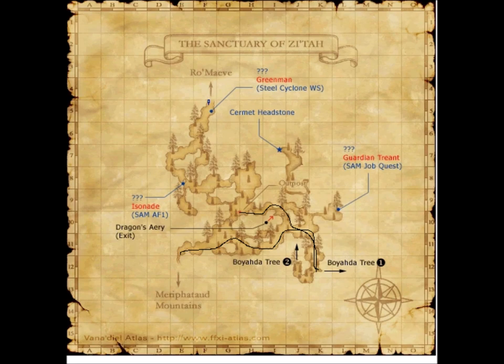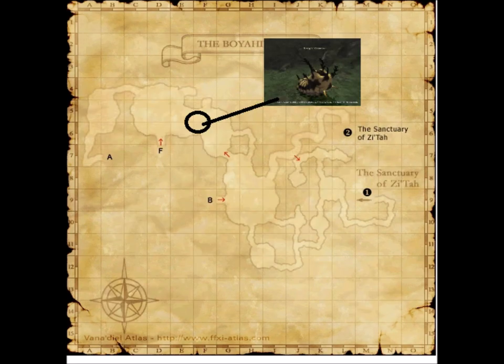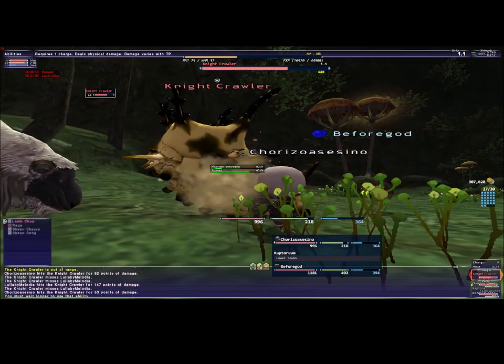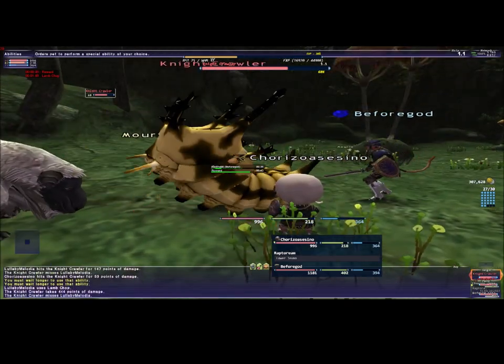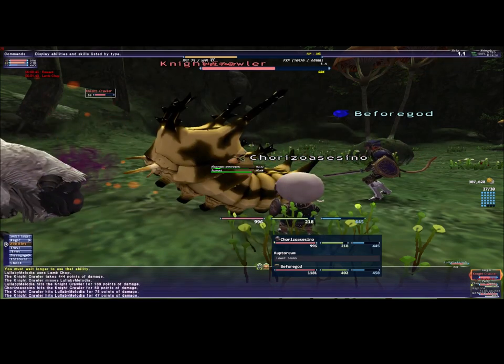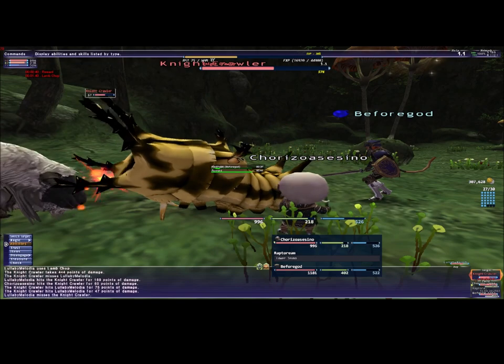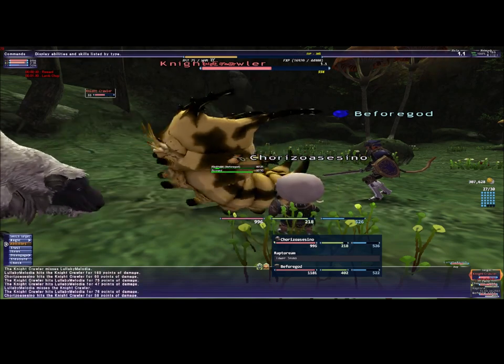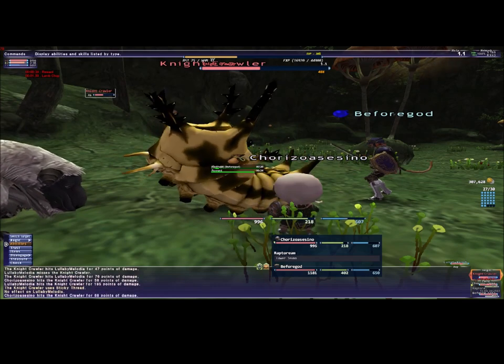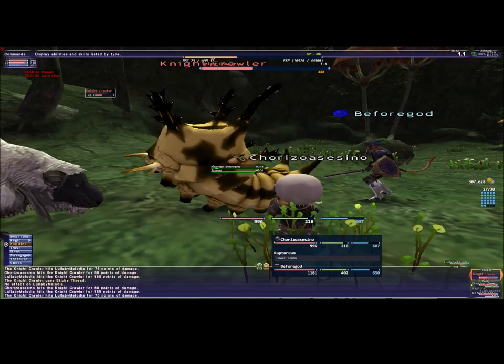Now we're going to go to Central Rosita to the Boyanda tree — that's the location. Once we get there, we're going to start killing the crawlers in this area. This is where the night crawlers are located. The night crawlers took maybe 20 minutes — it took us more time just to travel over here.